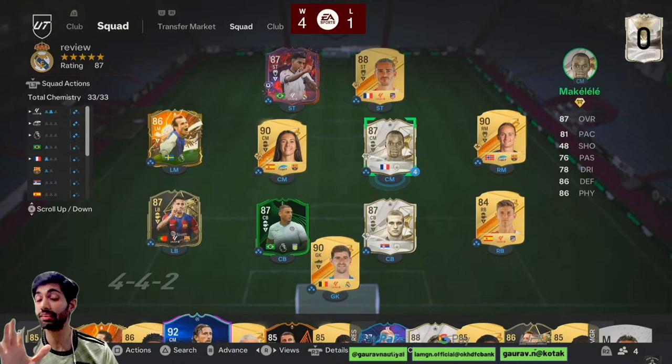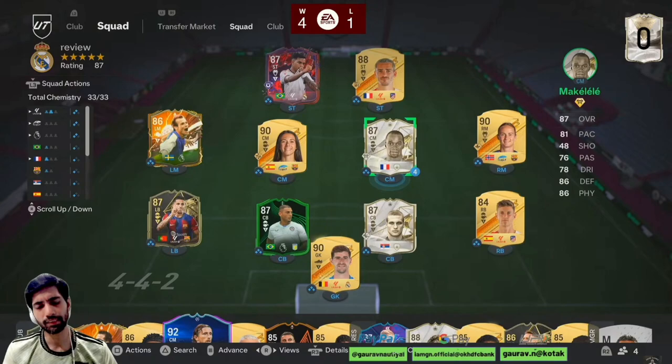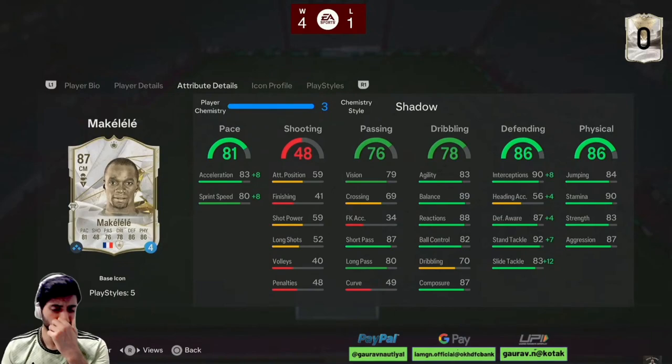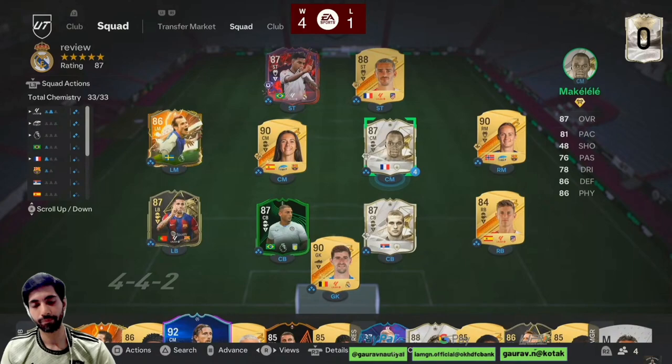He plays like a holding DM but makes those attacking runs like a box-to-box — maybe 4-5 times in a game, which is quite decent from a holding midfielder. Makalele was super solid in game and his pricing is around 500k, so this card for 500k is a bargain. It is a super solid card in the current meta. He will provide you with defensive capabilities. Heading wise he is not that great, so midfielder is the only position you can use him, and I won't recommend shooting with him. Use him as a defensive midfielder — like a fifth defender who plays in midfield and provides those deep-line playmaker touches, creating nice passes. All in all, this is a very nice card.